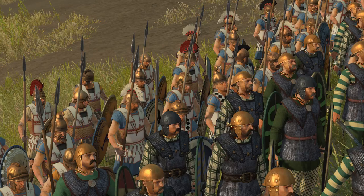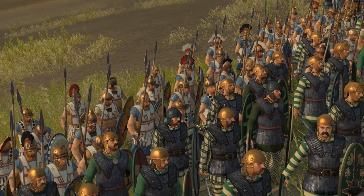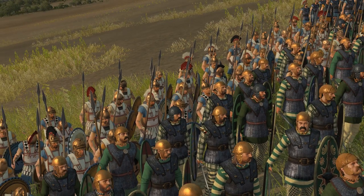Welcome back to a Rome 2 custom battle between the Galatians and the Athenians. The Greeks and the Celts have allied together to take on the might of Carthage and Tylus. Two very unlikely alliances have formed on the battlefield today, and these Galatian Legionnaires and Athenian hoplites are ready to fight.